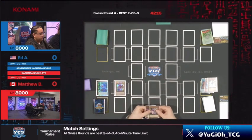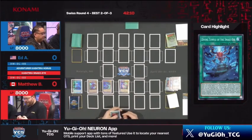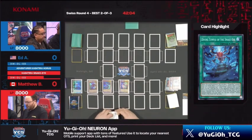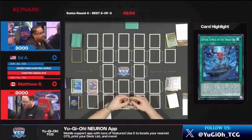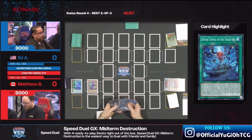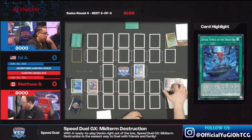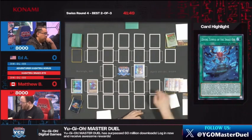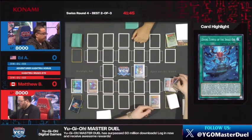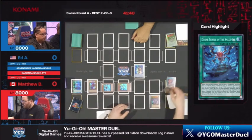He's going to be linking away that Flame Birge and that Poplar. We always talked about leaving Flame Birge up on the field to have a little bit of Nibiru protection, but it looks like he's going to ignore that, link away the Flame Birge right away. Maybe this puts him on having something like Crossout Designator in his hand, or he's just wanting to keep the Unicorn on the field to banish something from the extra deck face down. Nibiru is not ideal at this point because he still has the Birth as well.